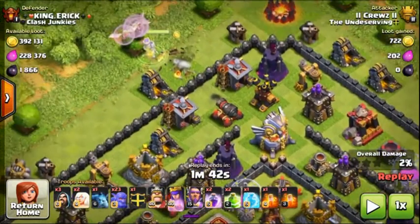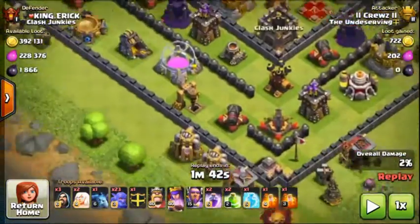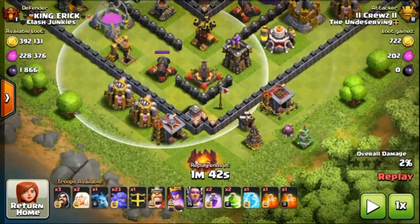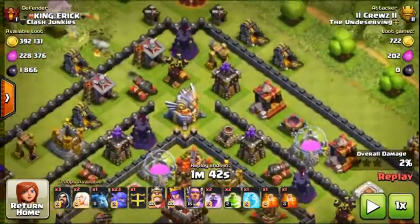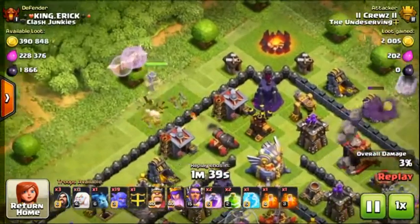Another thing about Queen Walk: you don't want 3 defenses within the same vicinity. Down in this corner that would be a no-go, because those 3 defenses right there would eat up my Queen Walk. I'd have to use her ability or a Rage, which you necessarily don't want to do. It's not a bad idea, but it's better to save it for the basic army comp.